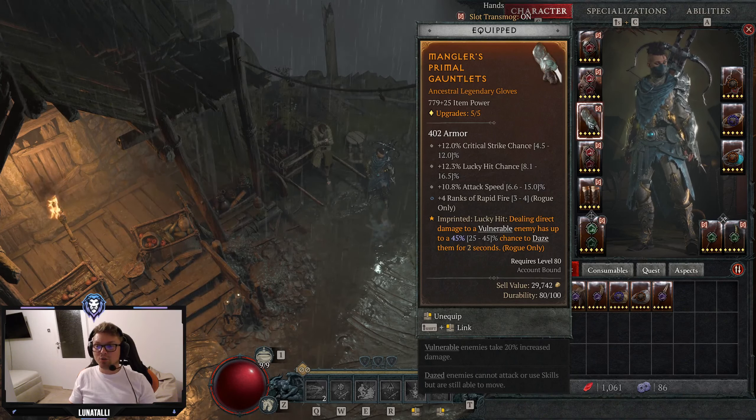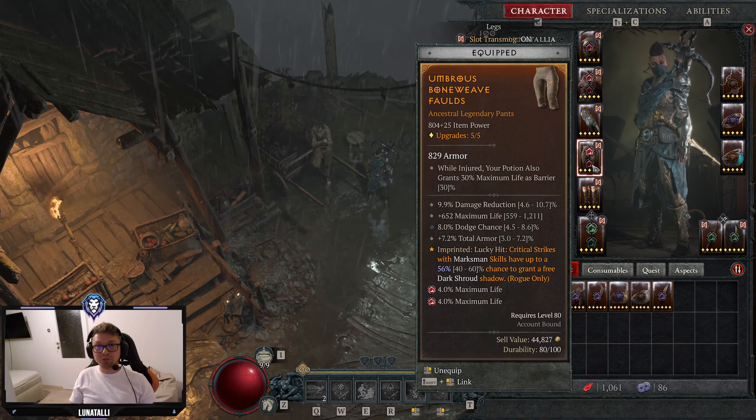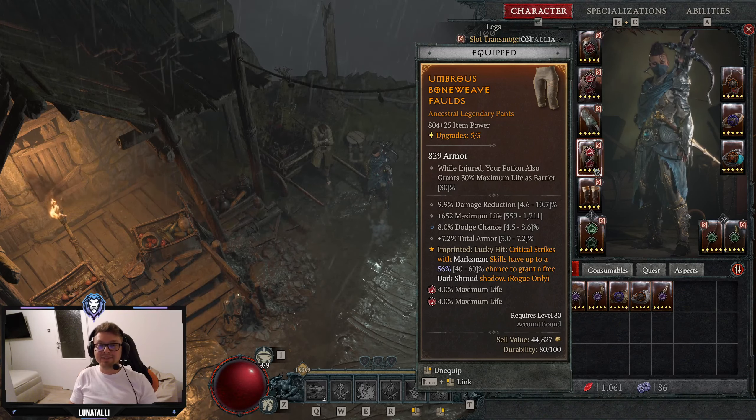For our pants, what you really want is DR Close, DR Distant, Dodge Chance — dodge chance is better than dodge chance from close — and Total Armor. I'm using Max Life and Damage Reduction Flat here; it works. Basically Dodge Chance, Total Armor, and then any other two defensive stats. Ambrose is the aspect to give us our Dark Shroud, because we are not actually using it as an active skill on our action bar. Also important: while injured, your potion also grants you Max Life as a barrier — everything else is pretty bad, so really aim for that.